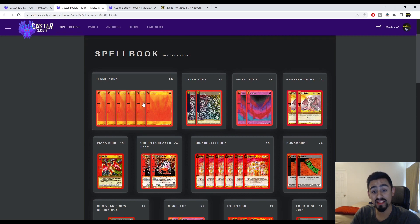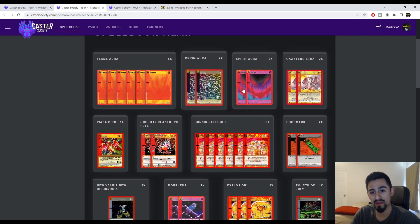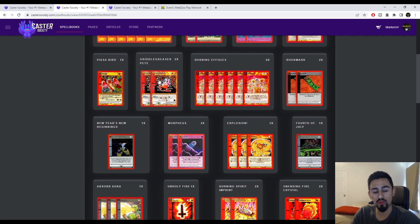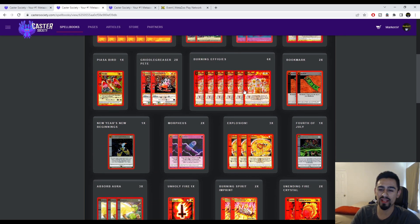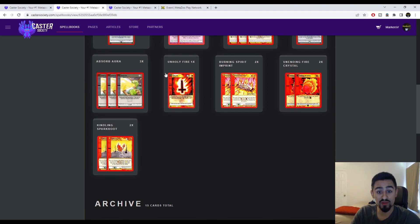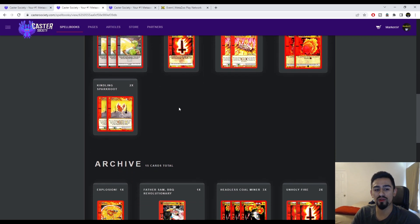For this flame deck, the main deck has: 6 Flame Aura, 2 Prism, 2 Spirit Aura, 2 Gassy, 1 Piazza Bird, 2 Griddle Grease Repeat, 6 Burning Effigies, 2 Bookmarks, 1 Fourth of July Promo, 3 Explosion, 2 Morpheus, 1 New Year's New Beginnings, 3 Absorb Aura, 1 Unholy Fire, 2 Burning Spirit Imprint, 2 Unending Fire Crystal, and 2 Kindling Spark Root.